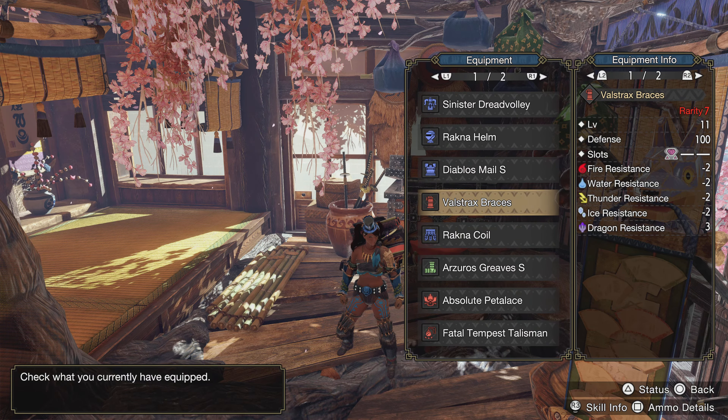With our talisman we just have a two-slot talisman with flinch free on it. You will need to be hunter rank level 100 to be able to get Valstrax Braces, so be prepared to grind to that hunter rank.